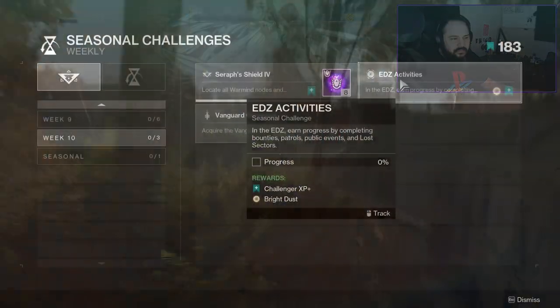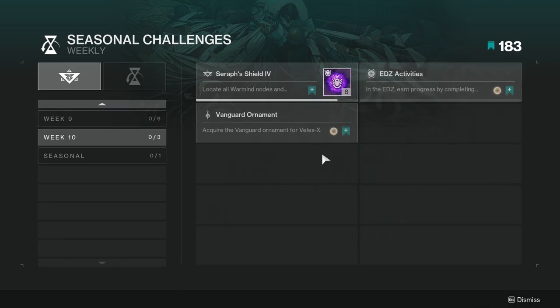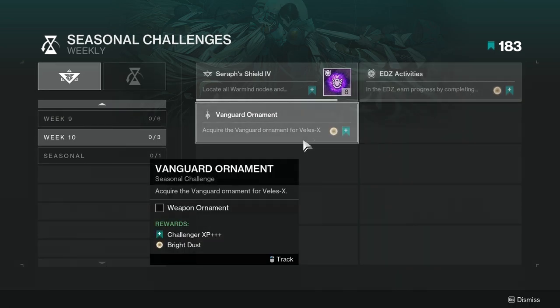The next challenge is EDZ activities — make progress by completing bounties, patrols, public events, and lost sectors. Not hard, just do stuff around the EDZ. I personally like to pick up bounties and do patrols while I'm doing lost sectors. I usually ignore public events — even though they give the biggest chunk, I don't go out of my way to get them unless they're nearby.